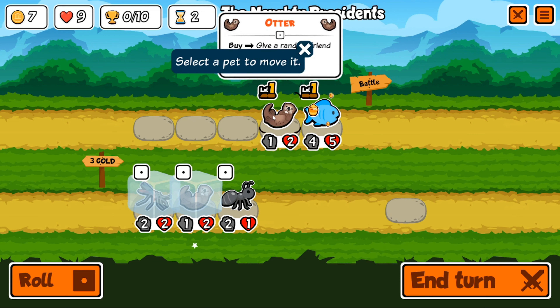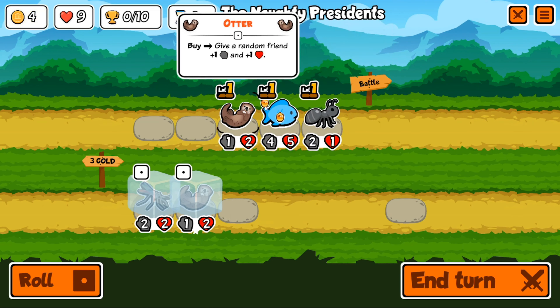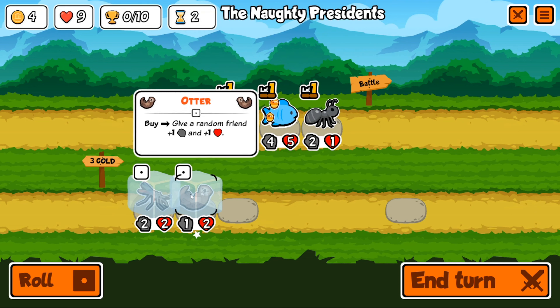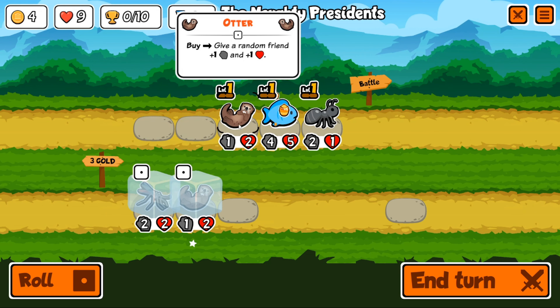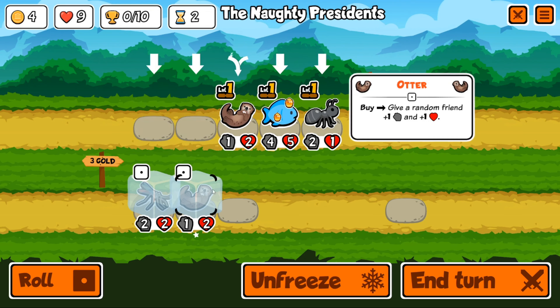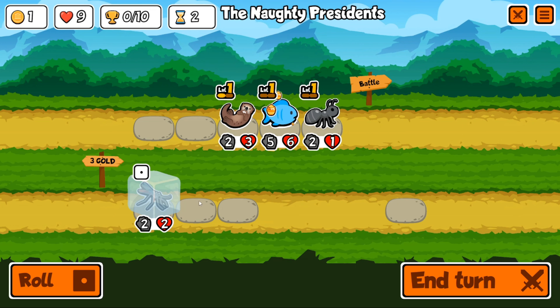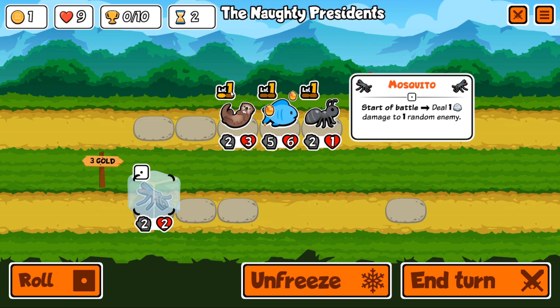We'll put the ant in the front — once he dies he'll give a random teammate two more attack and one more health. We can also level these guys up: as you can see level one has two little bars. If we buy the same pet, he's got one bar now, so we'll need one more otter to level him up to level two.